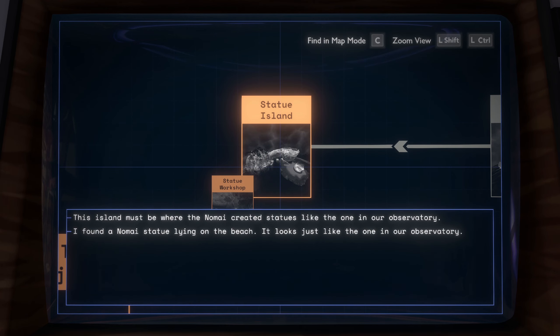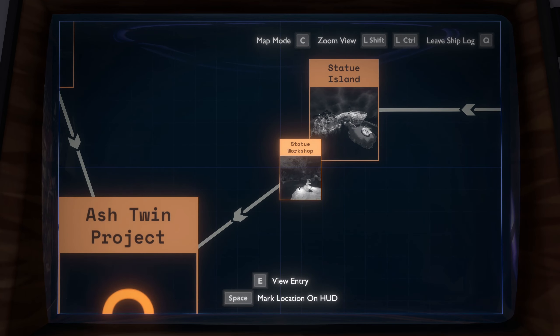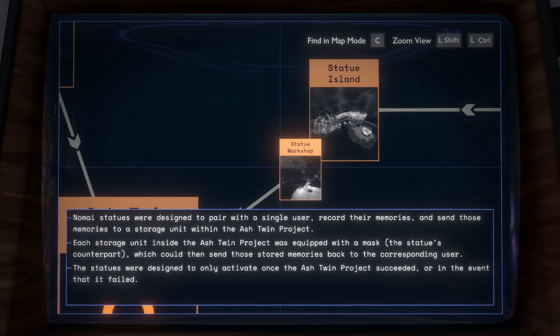I know my statue is lying on the beach by the observatory. My statues were designed to pair with a single user, record their memories, and send those memories into a storage unit within the Ash Twin Project. So how do I become my memories and be sent inside the Ash Twin Project? Each storage unit inside the Ash Twin Project was equipped with a mask — the statue's counterpart — which could then send those stored memories back to the corresponding user. The statues were designed to only activate once the Ash Twin Project succeeded, or in the event that it failed.